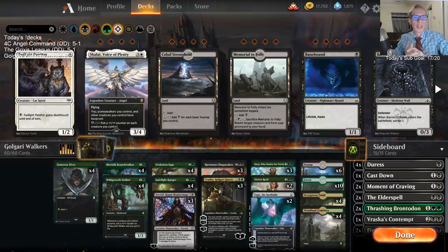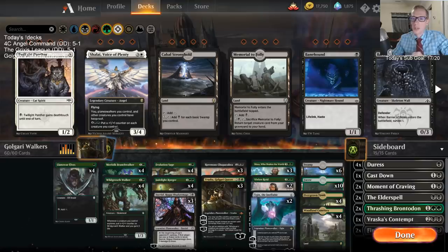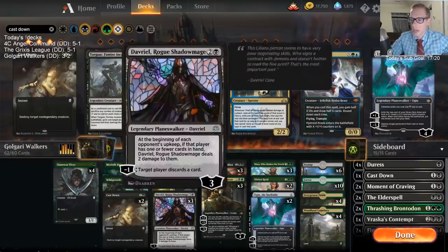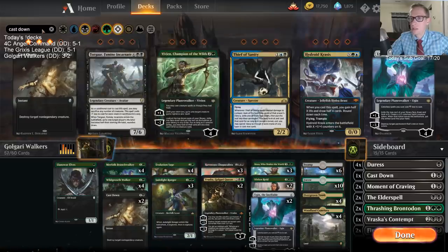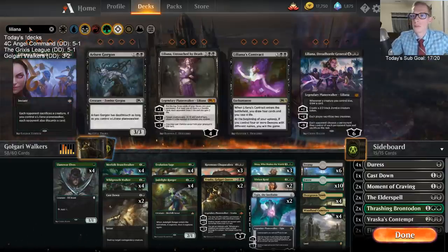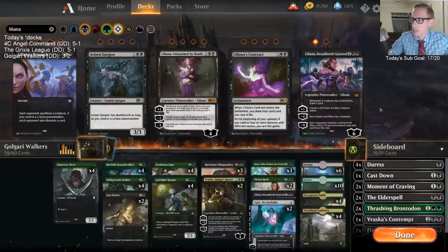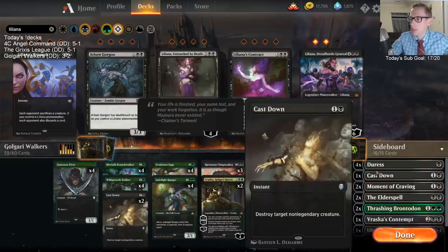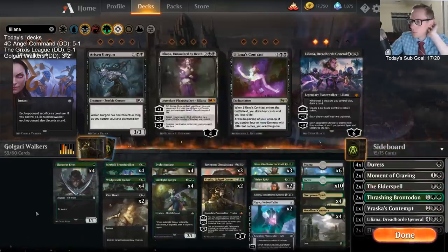So there we go — that's Golgari Walkers. Maybe something like two Cast Down, getting rid of the Davriels, putting that Jadelight back in, a big Liliana. With Cast Downs in the main you don't need Cast Down in the board, so maybe another big Liliana in the board for when you need to go big in those mid-range mirrors.